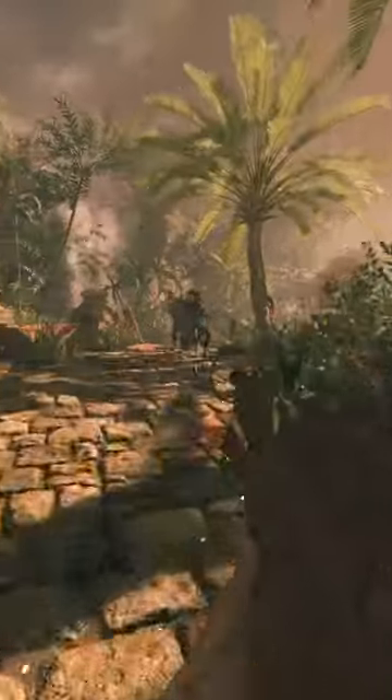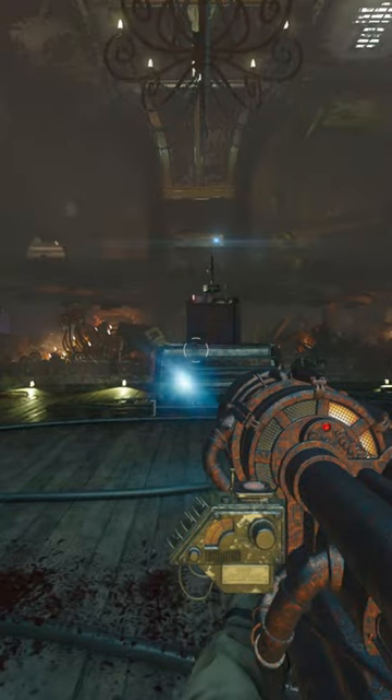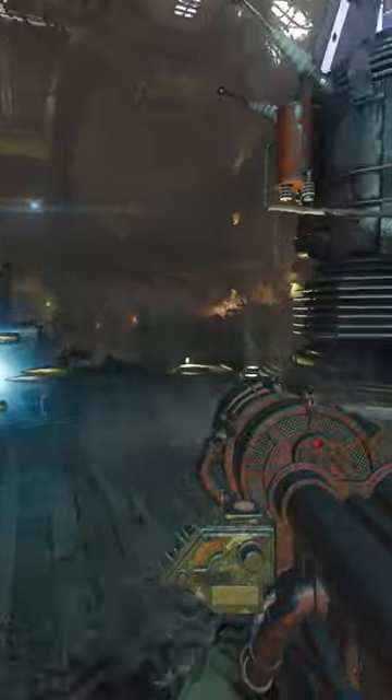These are the top 5 wonder weapons in Call of Duty Zombies history. Number 5 is the iconic Thunder Gun. So iconic they've actually added it to 5 maps throughout history, but it made its debut on Kino der Toten. The Thunder Gun is a giant cannon that fires a large blast of air that can kill an entire horde of zombies with one shot. This is the perfect weapon for noobs because it'll get you out of a pinch at any round.